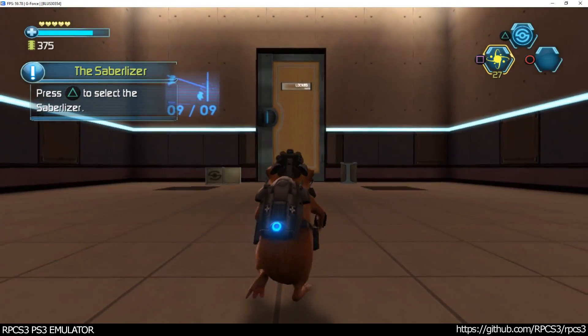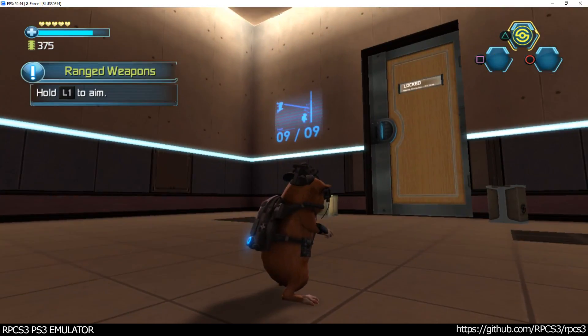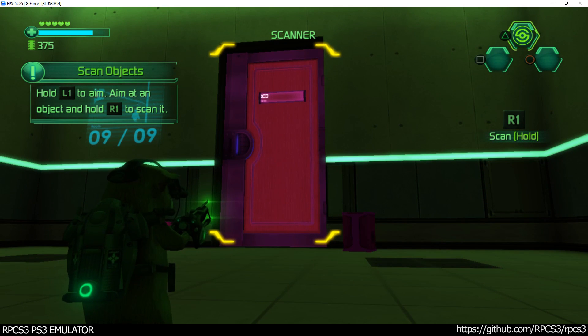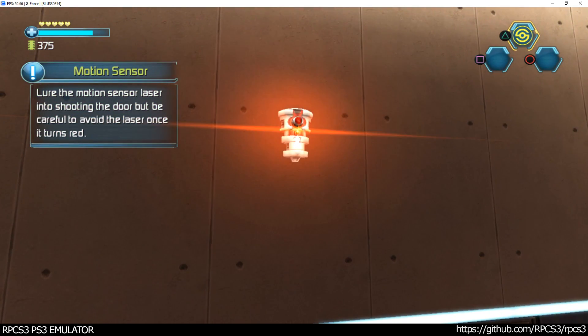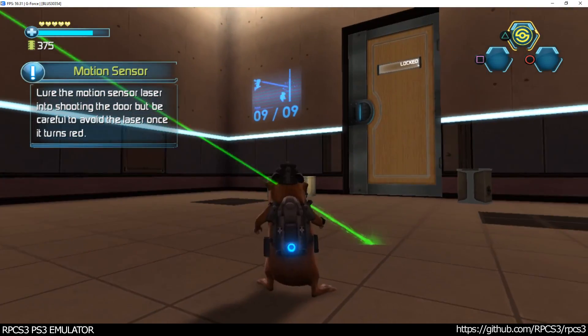Press the button to select the Saberlizer. Hold the button to aim. You can scan objects with the Saberlizer to gather information. The door is sealed. Lower the motion sensor laser into shooting the door, but be careful to avoid the laser once it turns red.